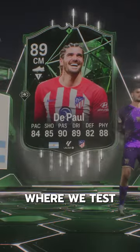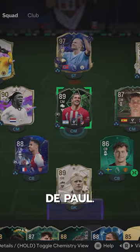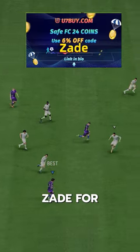Welcome to Baller or Bust, where we test FIFA cards so you don't have to. We've got Pundit Pix DePaul. We acquired him via SBC for 240,000 coins. If you need coins, go to U7, buy, and use code Zade for 6% off.